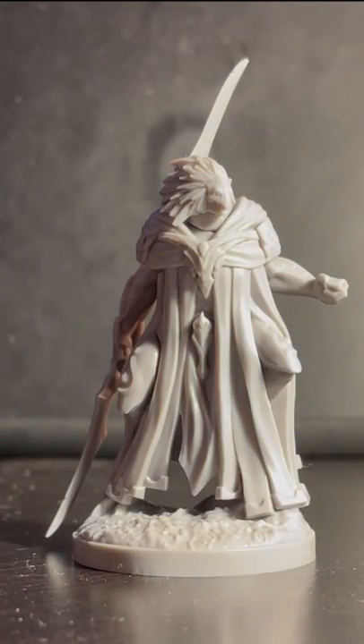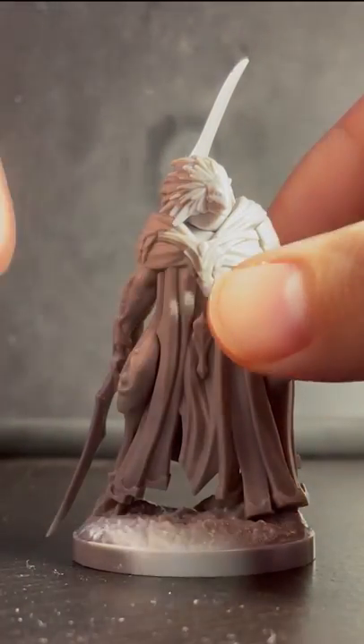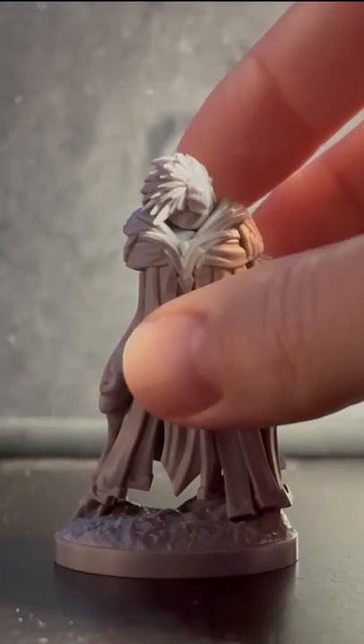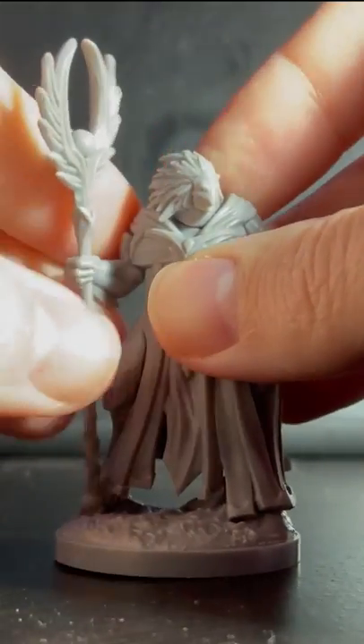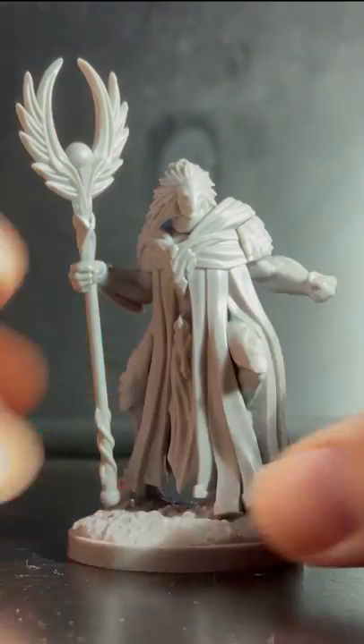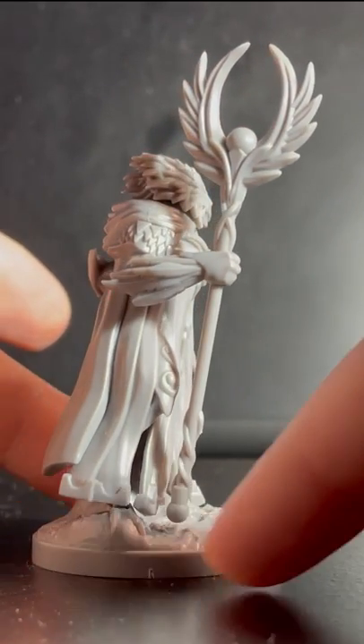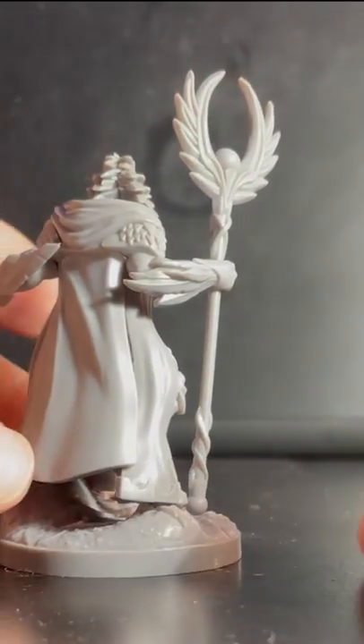In addition to his scythe, he has a staff. It kind of has that avian quality to it in the design.